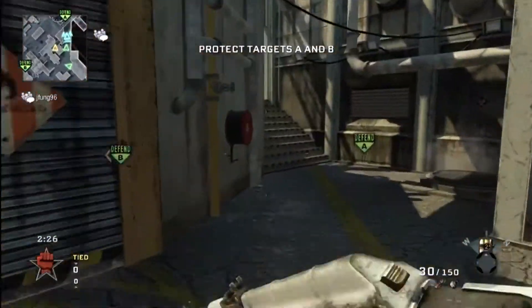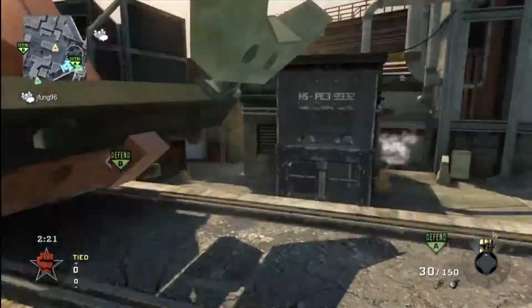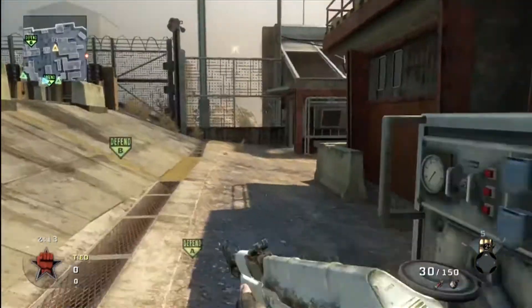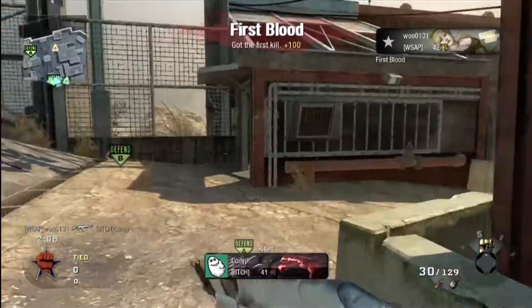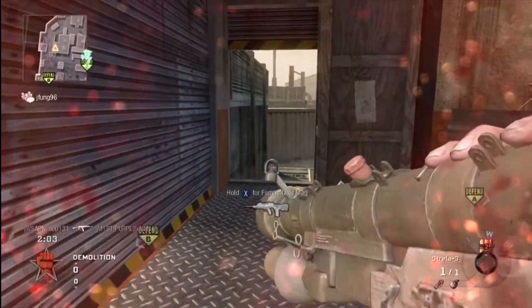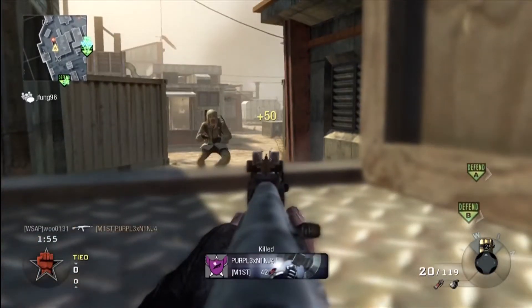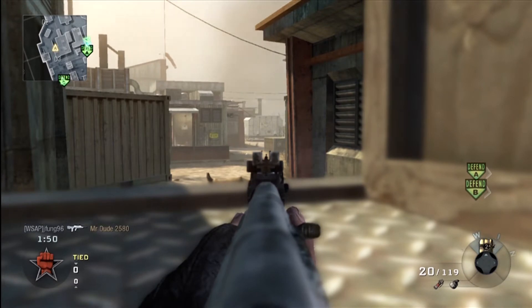At first we're going for the defend side. My friend Jay Fung is with me today again — he's going for the Guardian Bomb A, and I am pretty much on the B side by myself. The B side is actually more difficult for the enemy team to attack because it's a bit further from their spawn. It seems easier to go under the bridge, under the path to the rocket area, to get Bomb A.